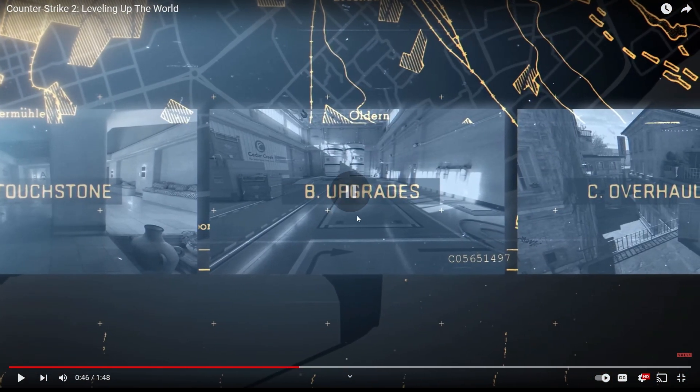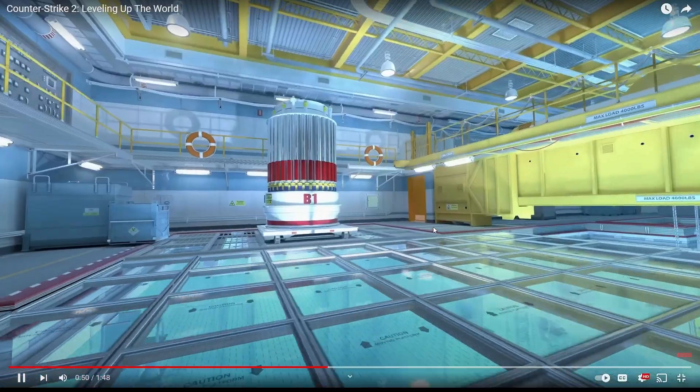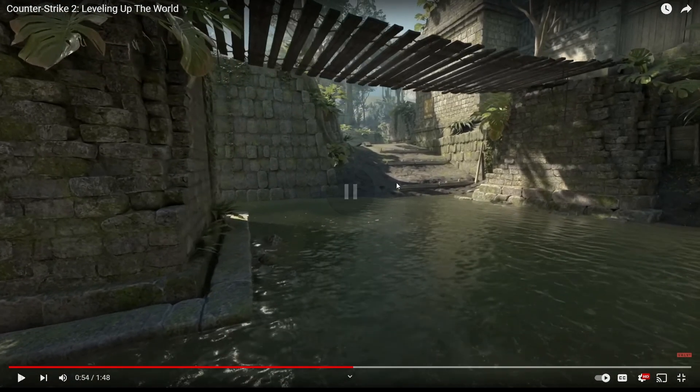Next, we have upgrades. These are the maps that have actually been upgraded - maps that use new Source 2 lighting, including a physically-based rendering system. Nuke looks amazing. Wait - is this Baggage? This is the spawn on Baggage, with lighting and reflections. Ancient actually looks very similar to the original one, except there are some slight changes to the lighting.